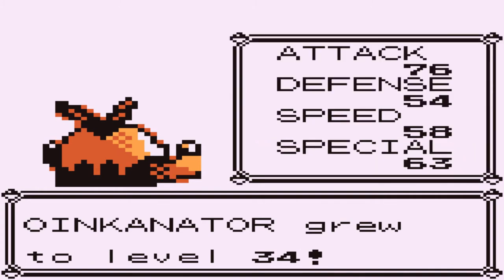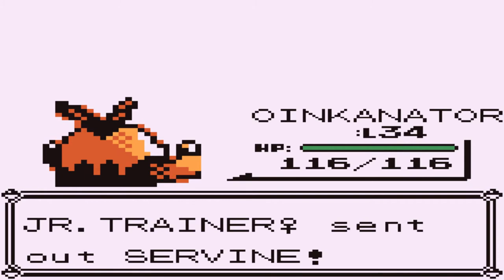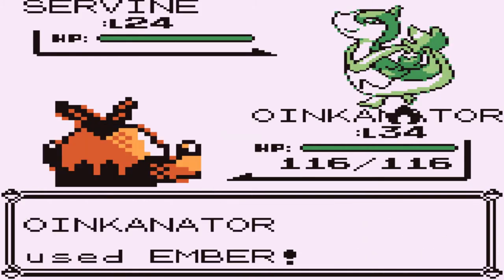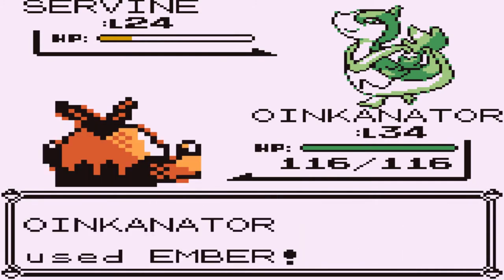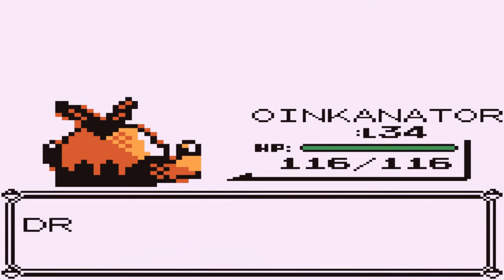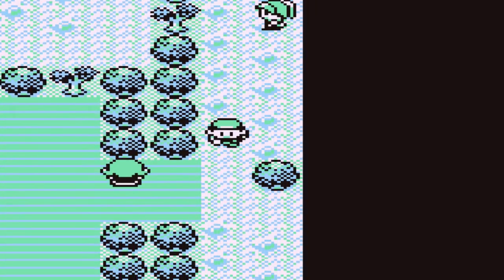Level 34 — we're getting closer to the evolution, and here comes the Servine. Look at that, Servine looking mean as always. I did mention in the last few episodes that I am going to try to fill up the Pokedex. I don't know when this Pokedex will end, but I am going to try and fill it up with all the Pokemon around here. Yes, we will be using the Missingno cheat, if it's available in this game.